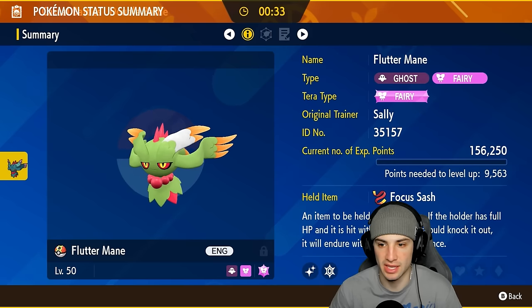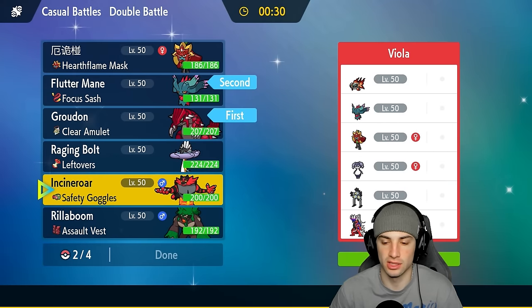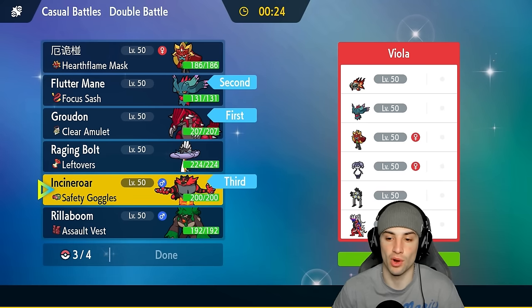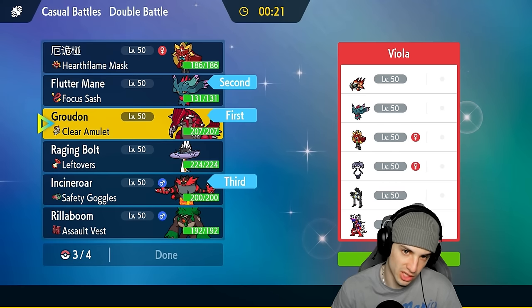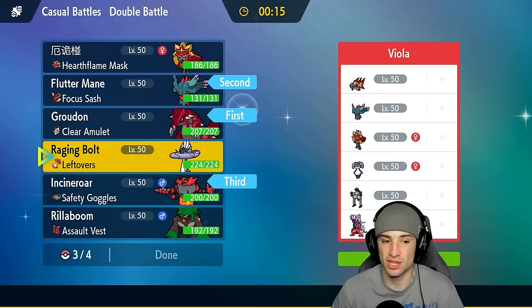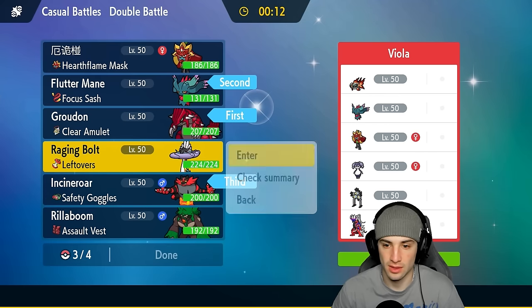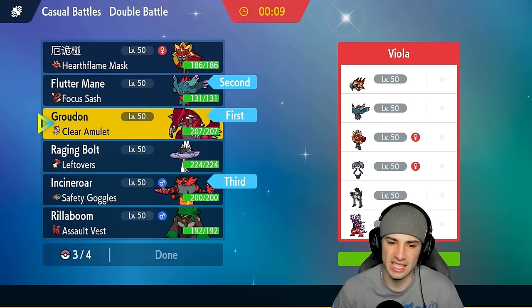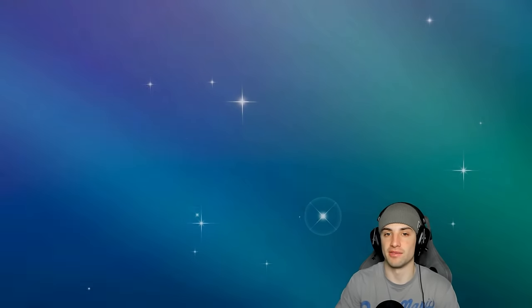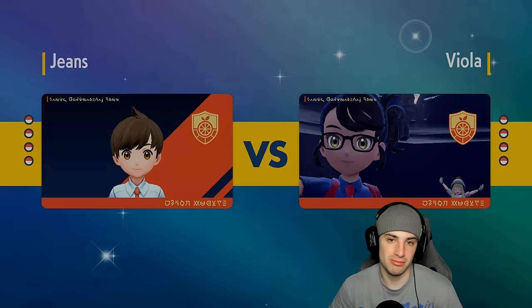I could maybe just Terastallize Chi-Yu and go Fairy for big-time damage — that's not a bad call, but I like Groudon and Flutter Mane as the lead. In the back I'm bringing Incineroar, since it's great against Ogrepon or Koraidon. For the last slot, I do like Raging Bolt for a nice Thunderclap, but if they bring in Indeedee, that's a problem because Raging Bolt only has Thunderclap and Draco Meteor for damage, and if Psychic Terrain is up we'd just be spamming Draco Meteor. So I'll go Ogrepon instead.